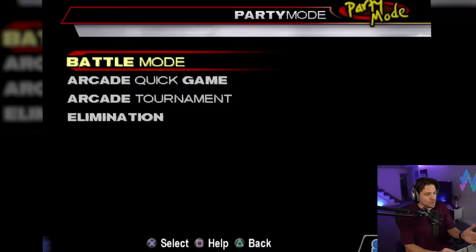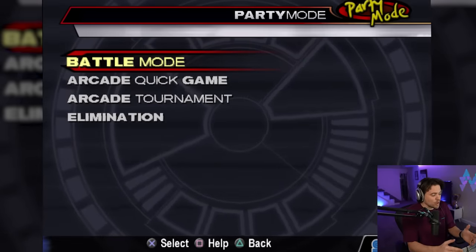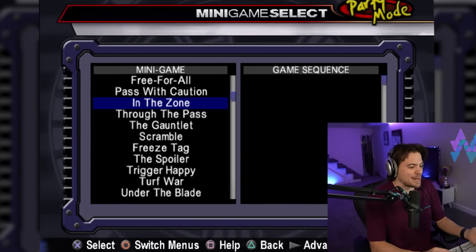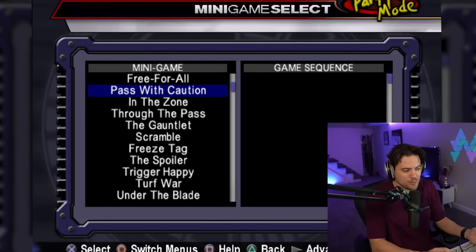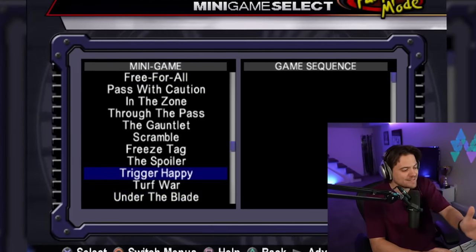Now let's head over to the party modes. I don't remember these at all but apparently there are some battle royale mini games that you can play. Just look at this list: freeze tag, the gauntlet, in the zone, free for all — all sorts of different modes. I'm just going to hop in and test a couple of these out.